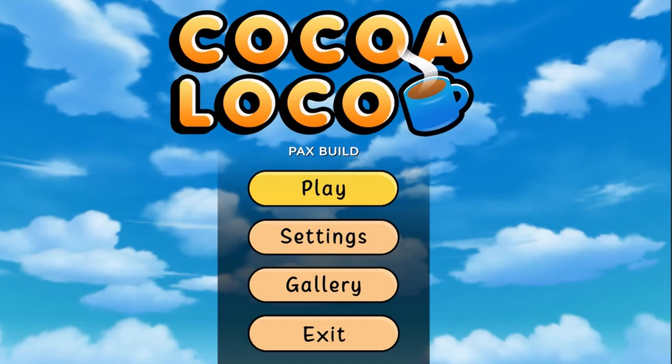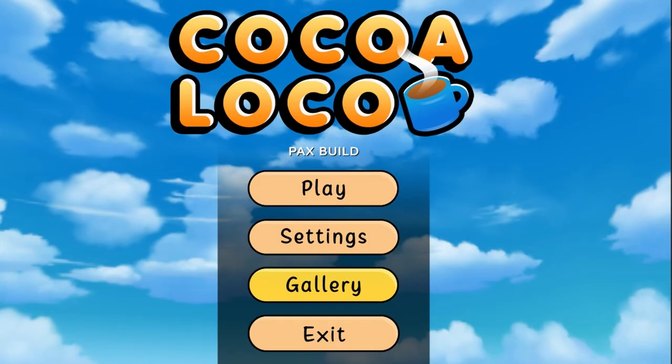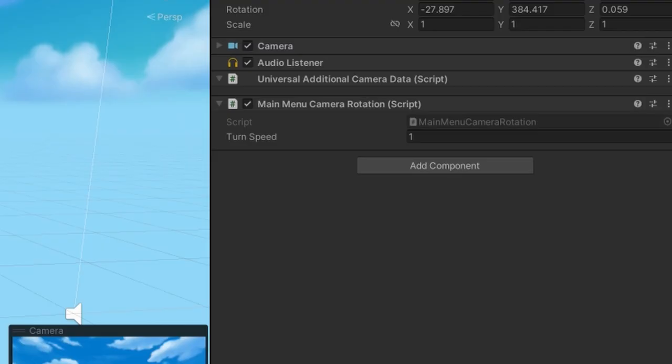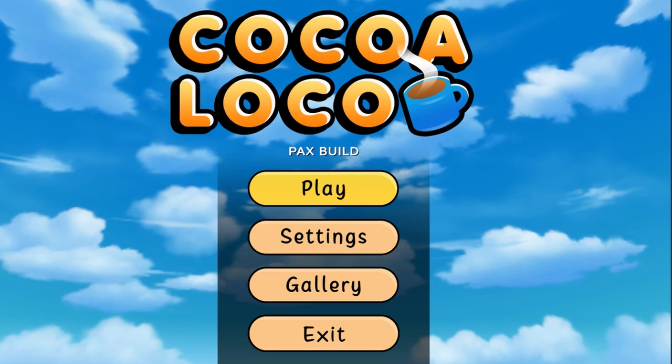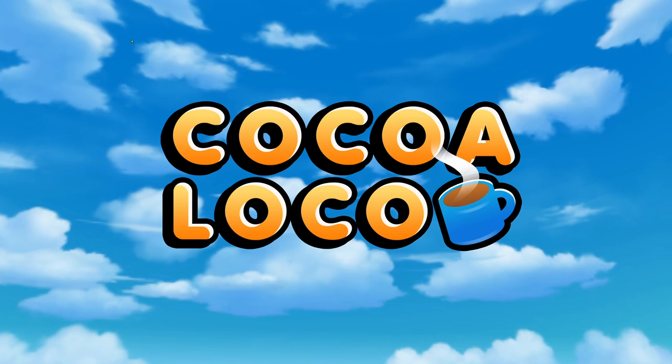I also customized the splash screen and started working on a main menu, which forced me to settle on a UI design in general. You can see this here with the pause screen as well. In the scene, I placed in a stylized skybox for the background and added a simple rotation script to the camera to give it a bit more movement. So it looks like the clouds are moving, but actually it's the camera — a little trick there.